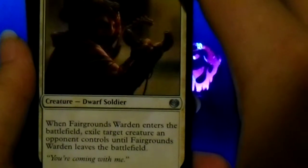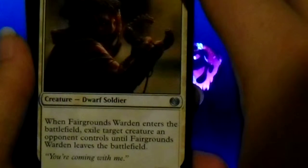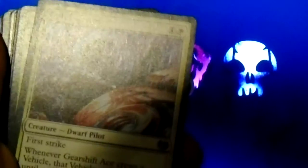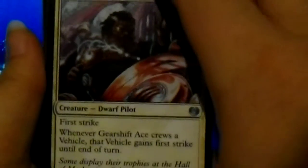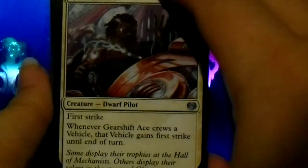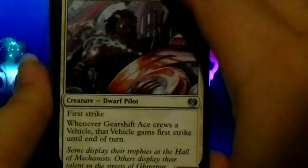Fairgrounds Warden: when it enters the battlefield, exile target creature an opponent controls until Fairgrounds Warden leaves the battlefield. Gearshift Ace: first strike. And when it crews a vehicle, that vehicle gains first strike until end of turn. And I have two of those.